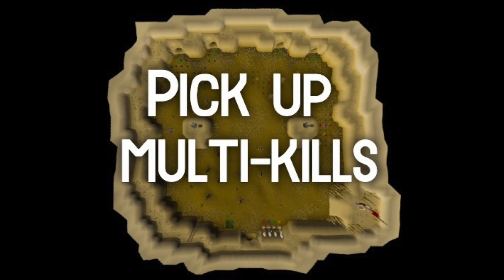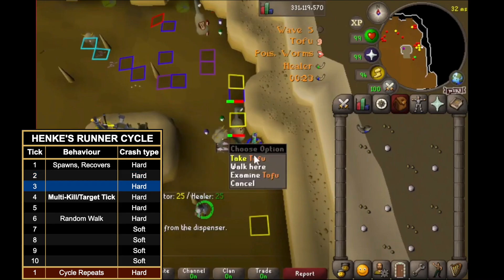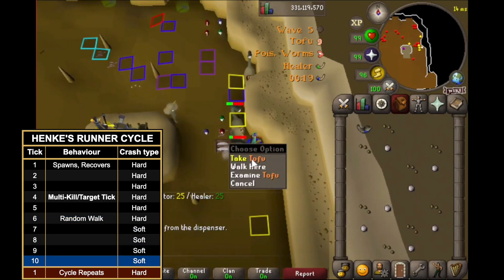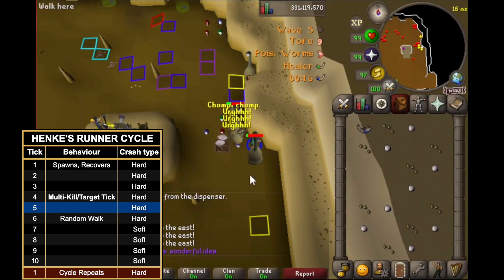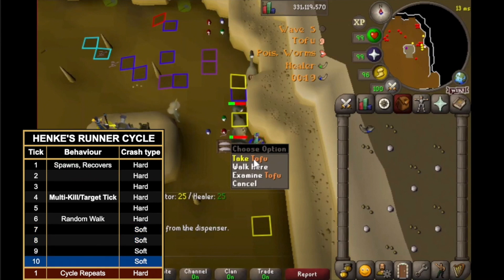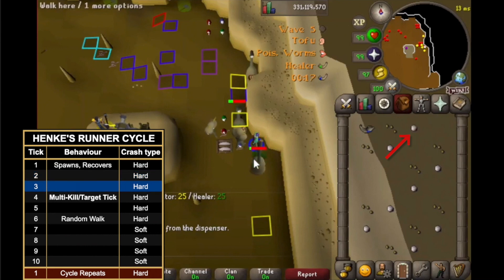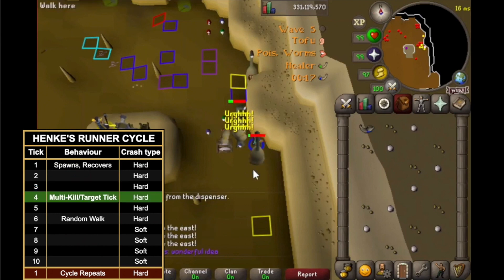Pick-up multi-kills differ from regular multi-kills because instead of moving off the food you pick it up from underneath you. Because runners will already be standing on the food, we don't have that extra tick of runner movement, so we must pick up the food one tick later than normal. Tick one we wait. Tick two we register to pick up the food. Tick three runners check to see if the food is still there — which it is — and after that check we pick it up. Runners then notice the food is gone on tick four, but because that's their targeting tick they retarget the next available food and multi-kill. The same logic applies for west cannon starts using zombie hand mode — you pick up food on tick six but runners won't notice it's gone until tick seven.